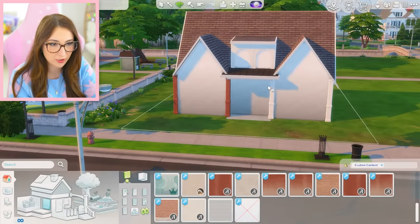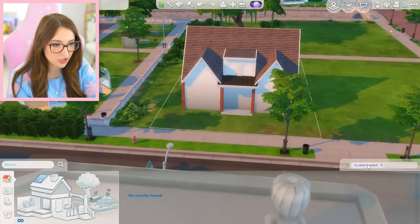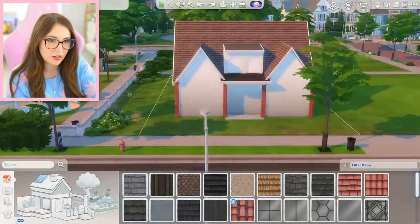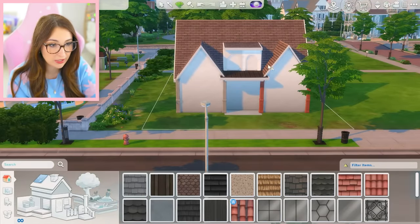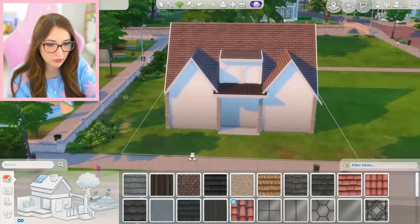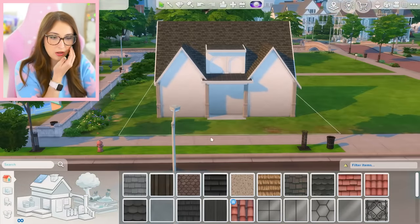What if we change these to like a copper color or something? I can also try changing the roof texture — maybe that would help. If I'm gonna do the copper... actually that's pretty nice. That looks kind of relaxing, doesn't it? I like that. Okay, maybe I will change the roof. There we go. That's kind of pretty.